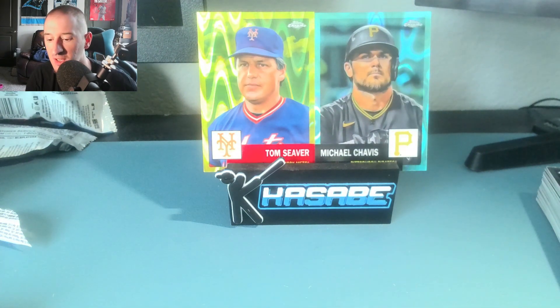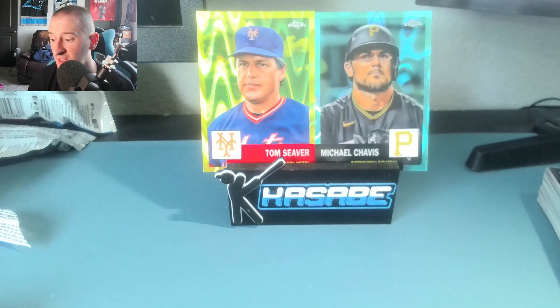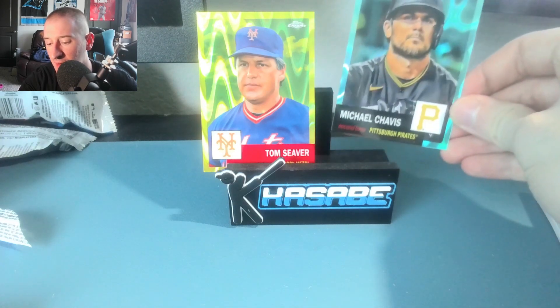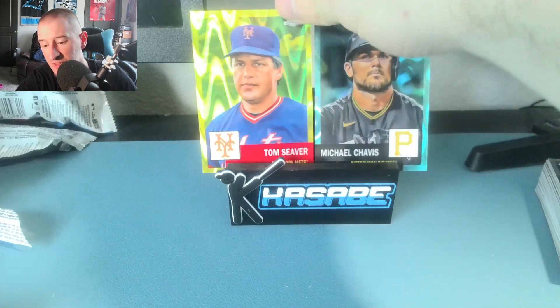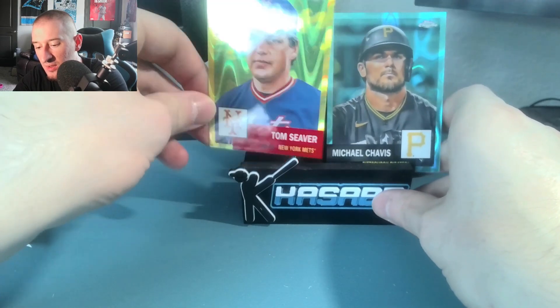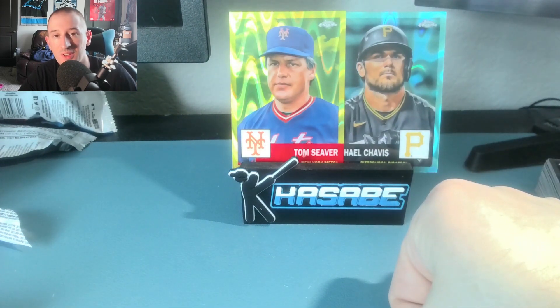There isn't any purple in this product, which astounds me. You have like the full rainbow of things but no purple — just a lot of blue parallels, gold, orange, et cetera. Wouldn't surprise me for 2023 Chrome Platinum if they brought in some purple to fill out the rainbow, the ROYGBIV so to speak. We got two numbered cards as well as the prisms that we were guaranteed. I wish we had some bigger hits with maybe some more current players who are on a more national stage. I'm not even sure if Michael Chavis is in the league — I think he got DFA'd by the Pirates once upon a time. But hey, if you're a Tom Seaver collector and need this yellow ray wave, hit me up, and again, looking for some Joe Ryan cards. If you have any for trade, just hit me up — socials in the description. This is Kasabi signing out for now. We'll see you next time.